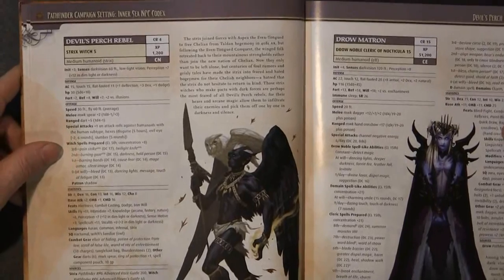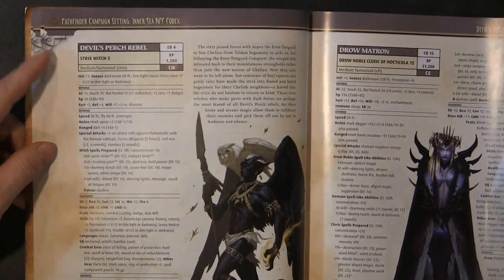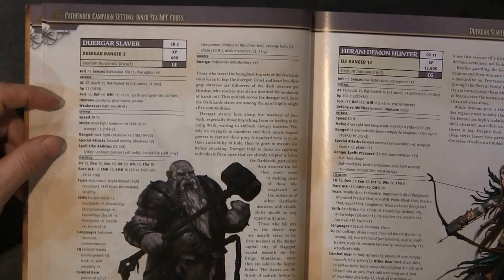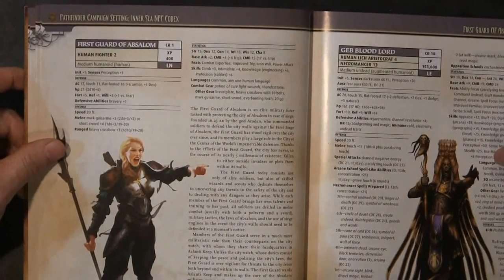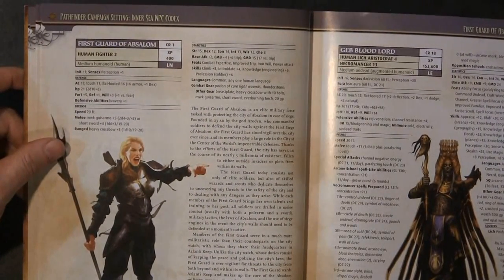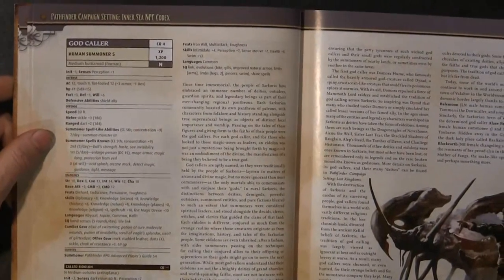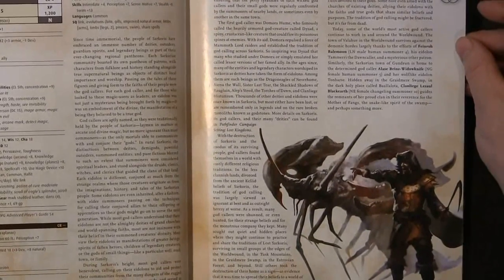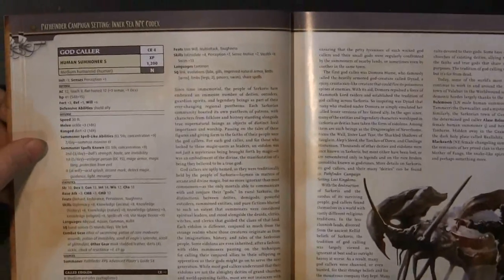Then we have a Drow Matron, which is pretty straightforward, a Devil's Perch Rebel, a Slaver, a Demon Hunter, First Guards of Absalom, a Geb Bloodlord, and a God Caller — actually there's quite a bit of information on the God Caller, like a page and a half of text about the background of it.